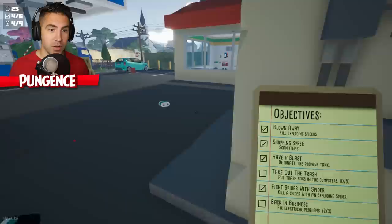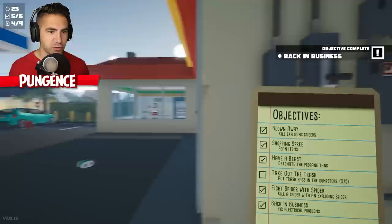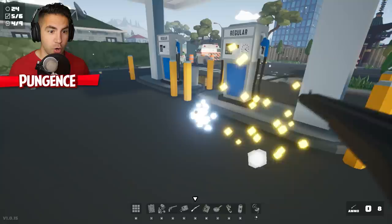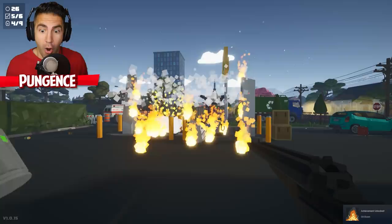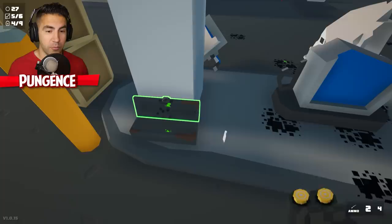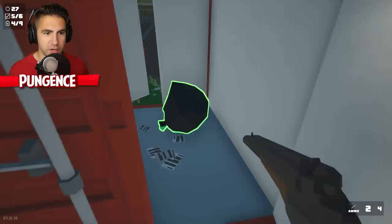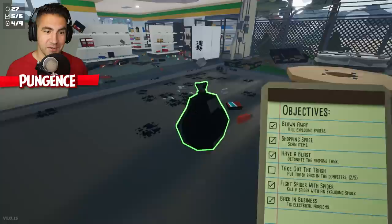I might have already blown up all those. We're back in business — I fixed all the electrical problems. Dumpsters — oh no. Shoot him. Oh no, he's gonna explode the whole gas station! Is that on fire? Is the gas station gonna blow? Oil boom — we exploded the whole gas station, all the pumps! I hear spiders moving. He hid. We just blew up the whole thing. Here's our first trash bag — throw it in the dumpster. That protein drink really gives me a lot of power. Two out of five trash bags. I love the objectives you gotta do.